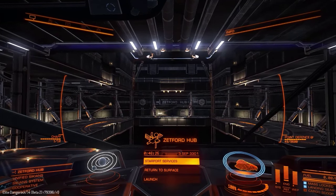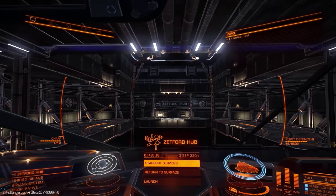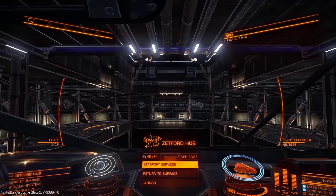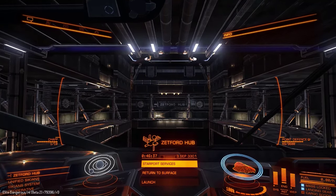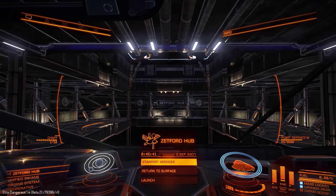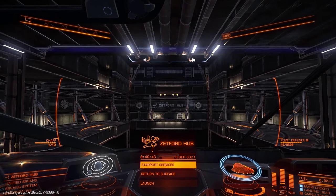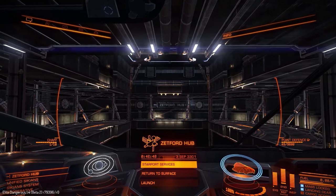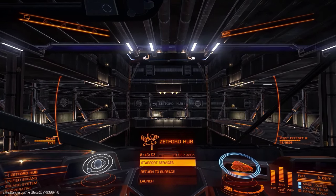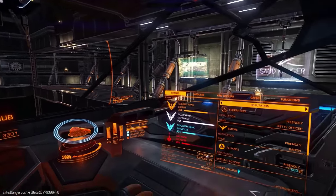Today we're just going to focus on CQC itself. If you don't know what this is, it's kind of an arena shooter — think Arena Commander from Star Citizen, although there's no swarm mode or anything like that. It's all multiplayer PVP using small ships, like the Federal Condor — the little tiny fighter that the Federation forces use — and presumably a similar ship for the Imperials.